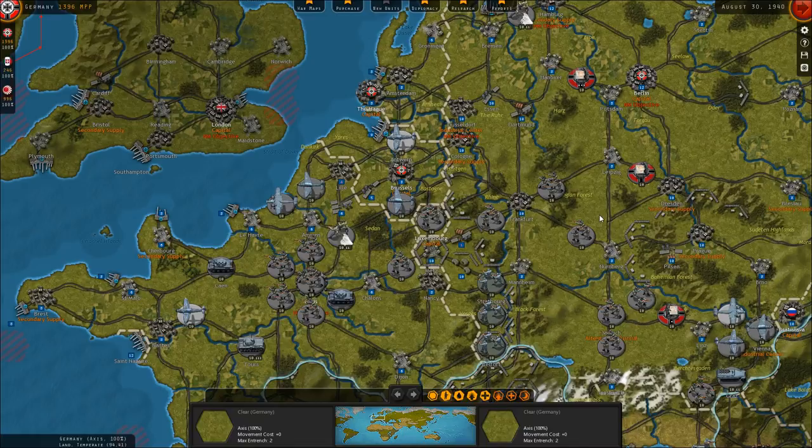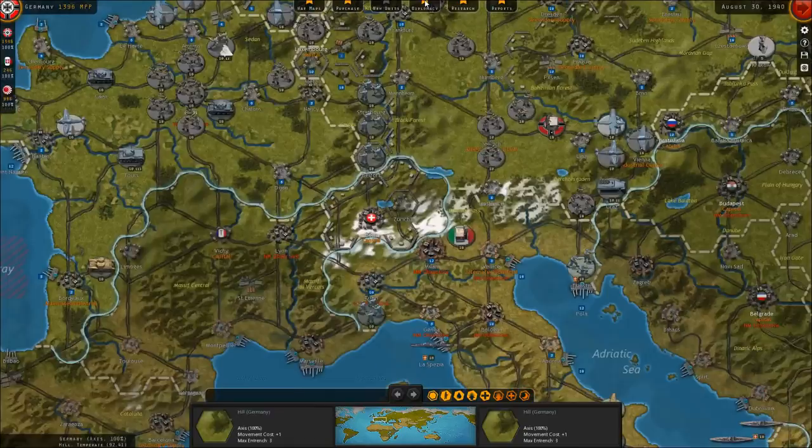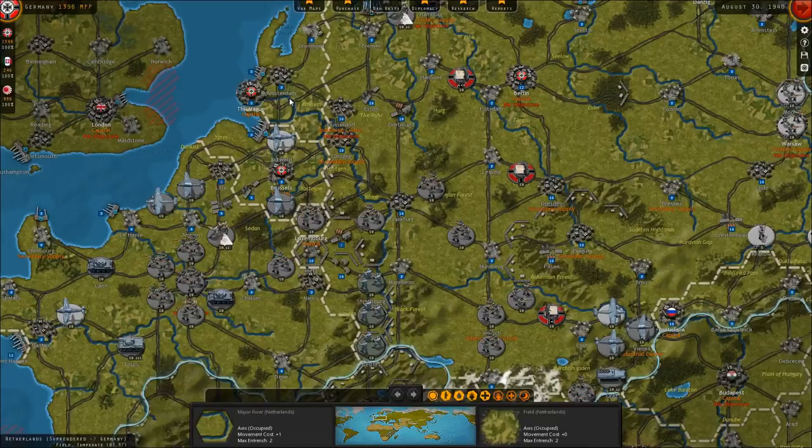This is part seven of a live stream series looking at this new game, and we've just recently completed the conquest of France as the Germans. It is August of 1940 — Poland has fallen, Denmark has fallen, Norway has fallen, and then the low countries of Holland, Belgium, and Luxembourg, and then France as well.